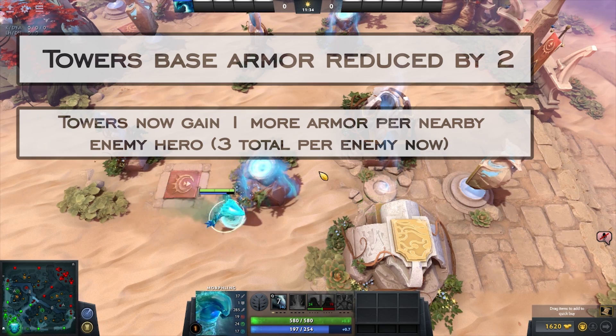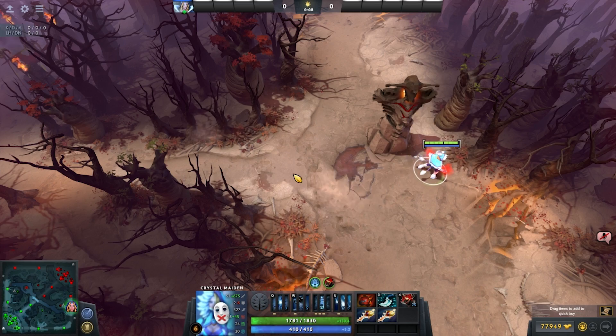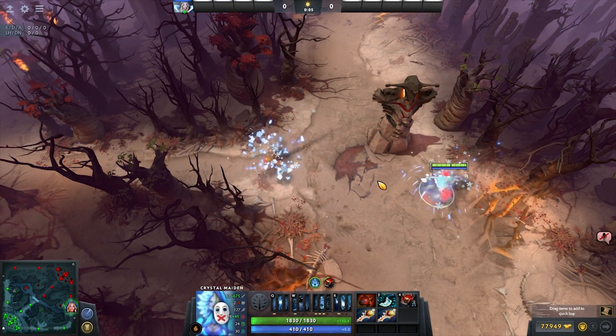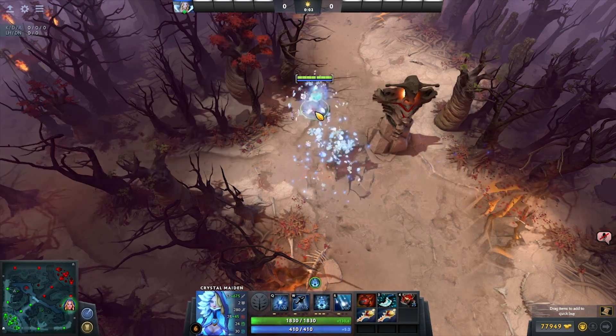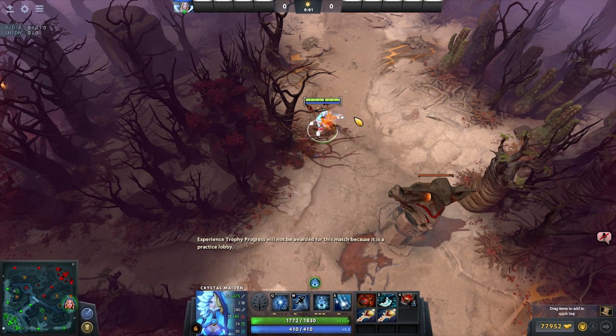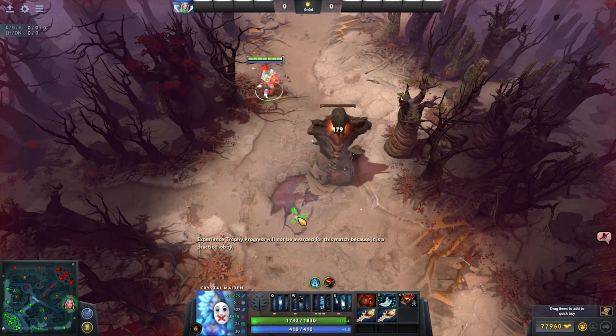Towers now have two less armor but they get one extra armor per hero close to it. This means that compared to 7.02, the tier 1 towers have six less armor when no one is there and three less armor if you're pushing alone. Tier 1s have 14 armor right now and in 7.02 they had 20.